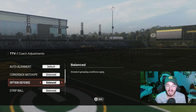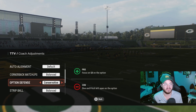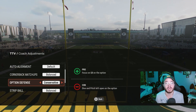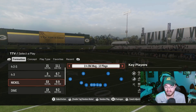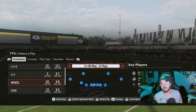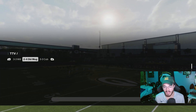Once we start facing faster quarterbacks, it's always smart to change your option defense to conservative, because people will always try to steal a first down with a QB run. That's a good defensive adjustment to keep on. If you don't know how to get there on your defensive play-call screen, hit the right stick in — that opens up your coach adjustments.